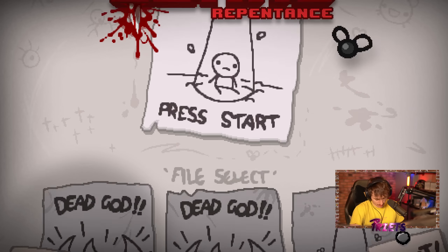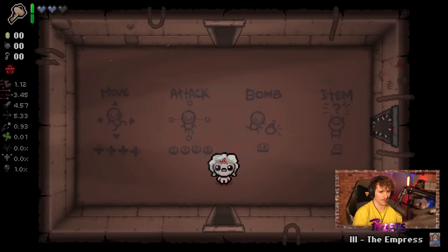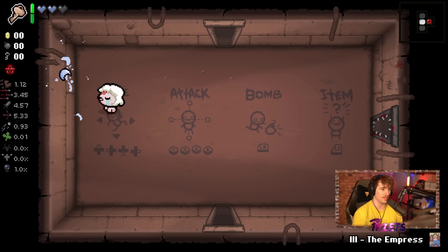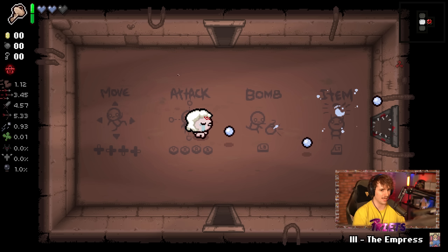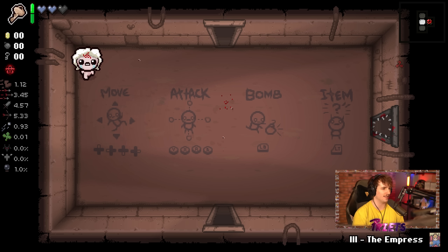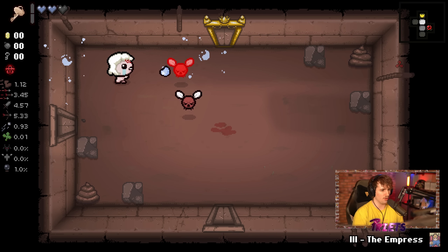What's up guys, it's preeds coming back with a brand new Binding of Isaac video. Today we are back with the Eden streak going for win number 206 in a row. We're playing Eden on hard mode, and we start off with insane tier 8 damage, Mark for damage and speed, Dad's Key, three hearts of health, and the Empress card. The seed is XT4W1HA4.